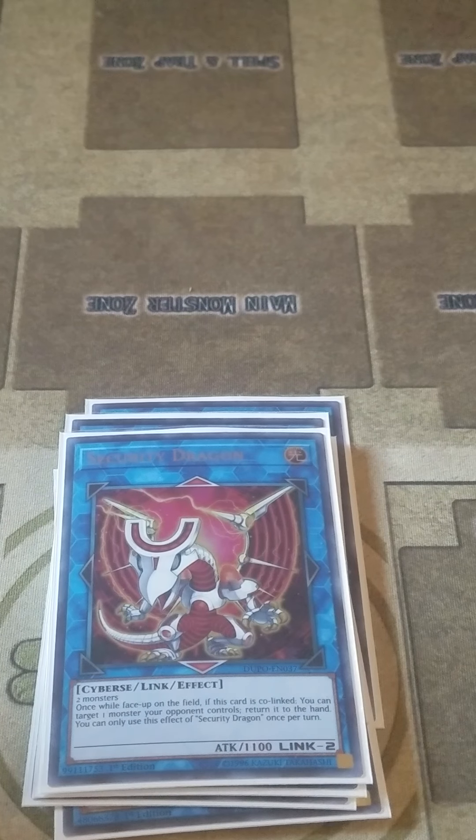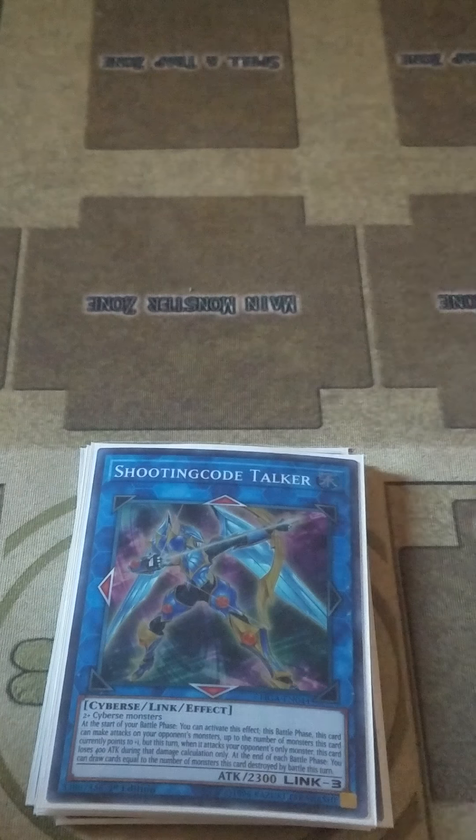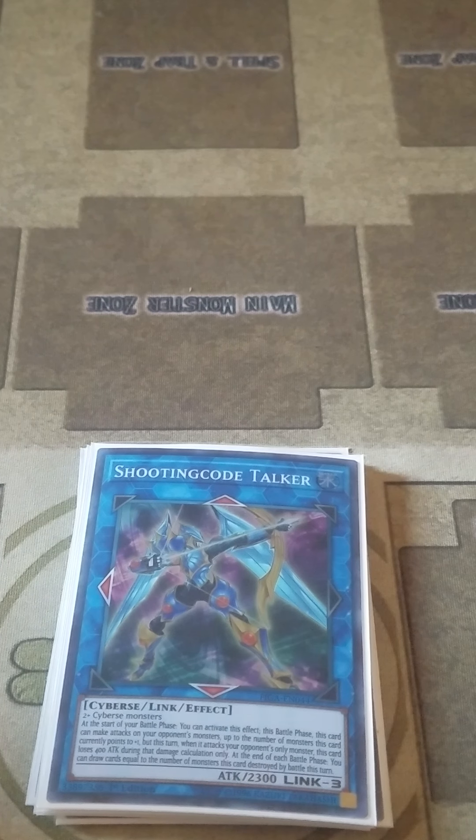I play one copy of Underclock Taker, just to further fuel the OTK. One copy of Security Dragon. And then the highest link I play is Shooting Code Talker. It's actually never come up, but I've found it helps with OTK-ing when you fall into cards like Dimensional Barrier when your opponent calls Synchro.